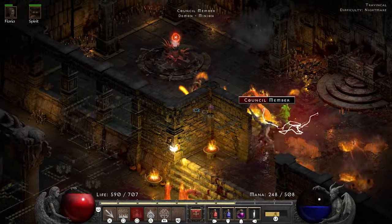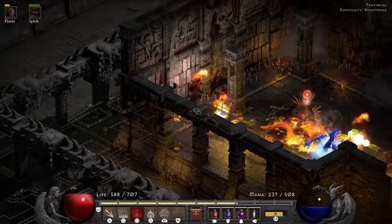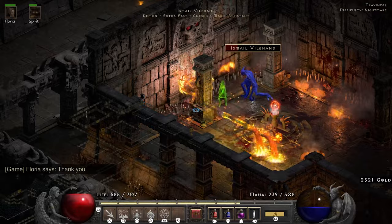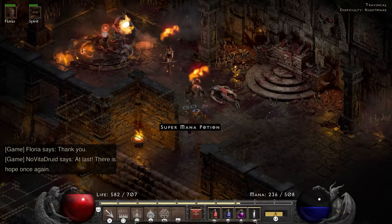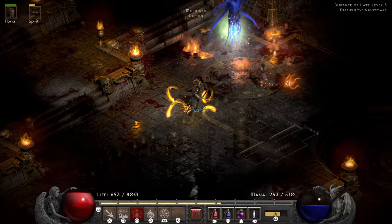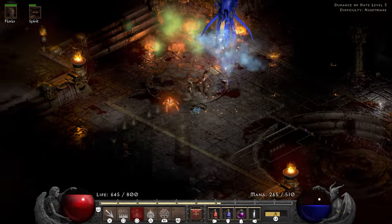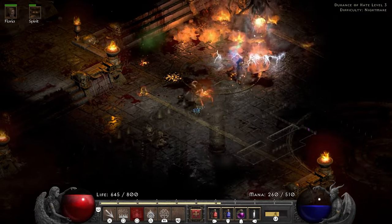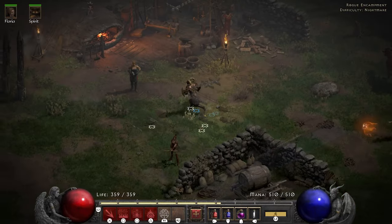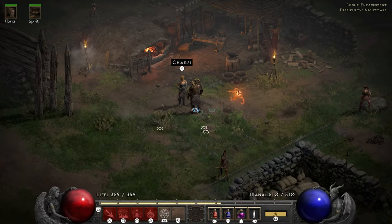I haven't respec'd yet because my respec involves Hurricane, which would blow up the dolls in the Durance. Instead I can now just lure them into the Fissure. The Mephisto fight is rough — my damage just isn't really good enough anymore. I fight him for a while but decide to give Charsi a visit to see if my imbue can help me out. The reward is just a straight up jackpot: plus 3 to Tornado, 2 to Summon Grizzly, 26 life, 12 cold and 10 fire resist. That seals the deal — I am going to respec right away.